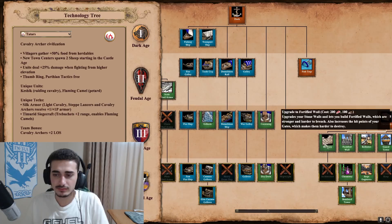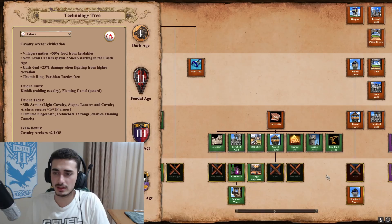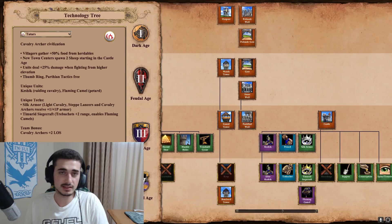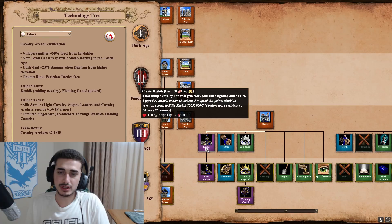On water, they're missing Shipwright but the rest is fine, no Heavy Demo either. At the University they have Siege Engineers, which is great for their trebs and other siege, but no Bombard Cannon tech and no Keep. They do get Bombard Tower, which is a nice late-game option for Tatars.